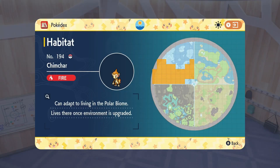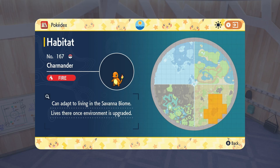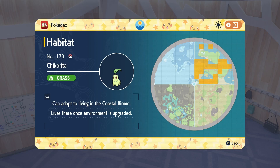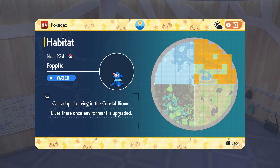Chimchar is also found in a large quantity in the Polar Area. Bulbasaur is found pretty much in half of the Coastal Biome. Charmander has a pretty large habitat inside the Savannah Biome. Chikorita also has a lot of spawns within the Coastal Biome. Piplup spawns all over the Polar Biome. Oshawott also spawns all over the Polar Biome, and you can find them more often in water. Froakie spawns in the Coastal Biome, Popplio spawns in the water in the Coastal Biome, and Grookey spawns in the bottom right corner of the Coastal Biome.